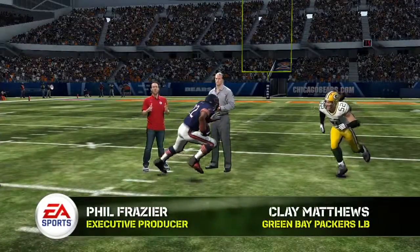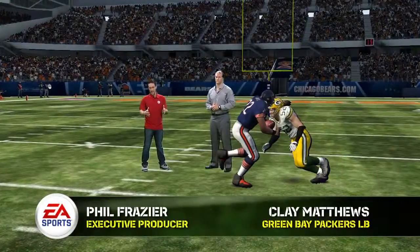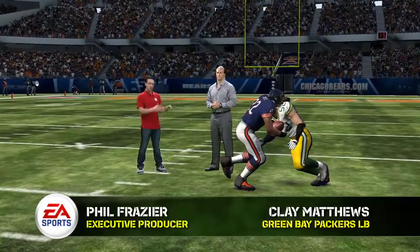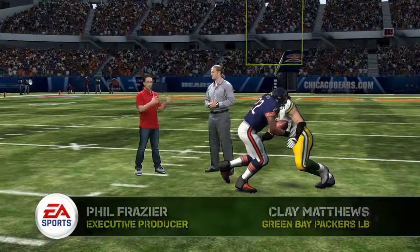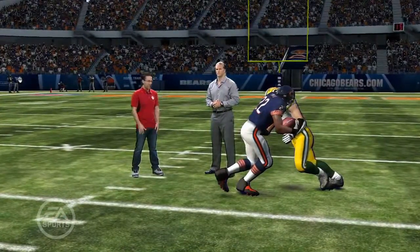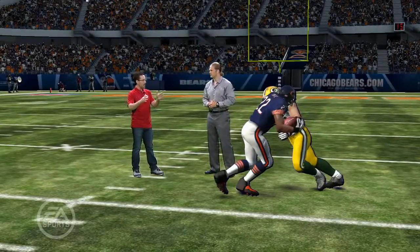One of the most important fundamentals in the NFL is the art of a tackle. In Madden NFL 12 we've completely changed the way tackles work, and we brought in Clay Matthews of the Green Bay Packers to walk us through a tackle. In this situation we've got Matthews going against Forte. Clay, what exactly is going through your mind at the impact?